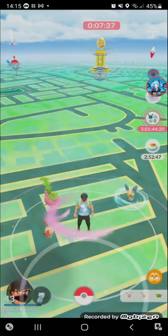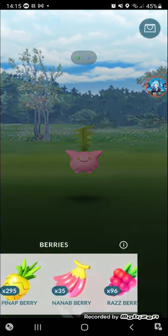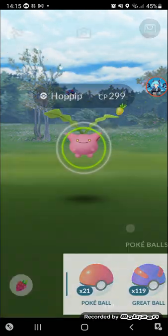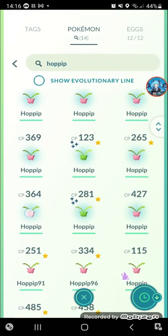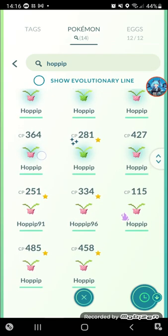Catch 9 of 15, evolve three. I'm gonna evolve my shiny later. So I have a 96 IV and a shadow Hoppip.